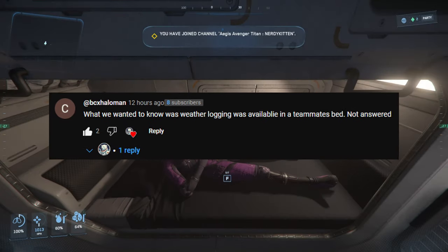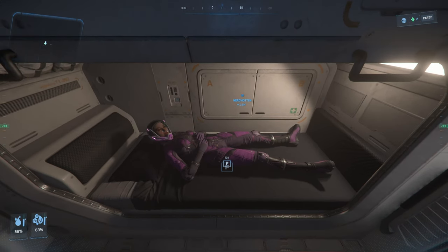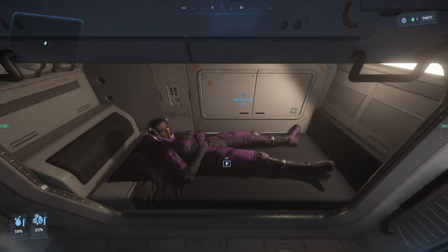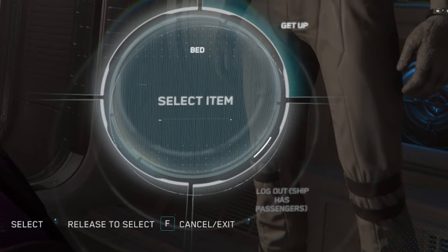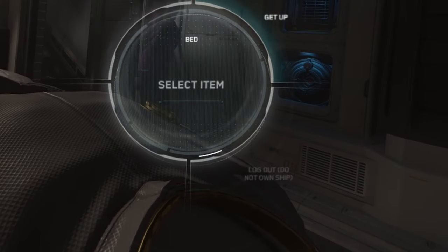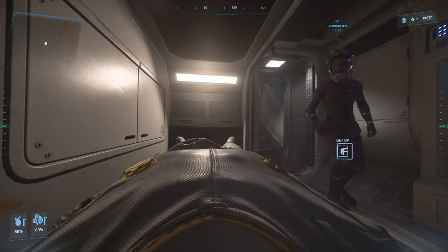BCX Halo Man wanted to know whether bed logging was available in a teammate's bed. For this test, Nerdy is going to see if she can log off while I'm in the ship, and then we'll see from my point of view what happens as well. It says 'log out — ship has passengers' and it is grayed out. Then I lay down and it says 'log out — do not own ship'. So if you own the ship, you cannot log off if someone else is on it, and if you don't own the ship, you currently are not able to log off in the bed either.